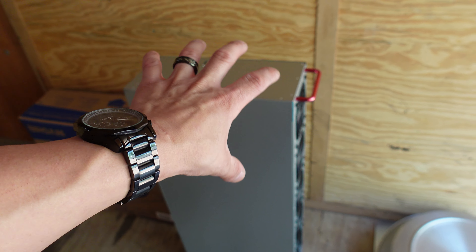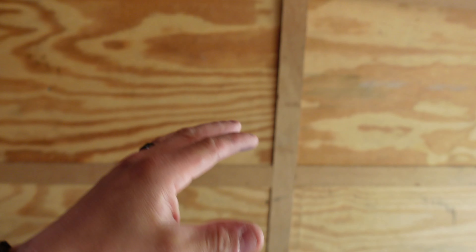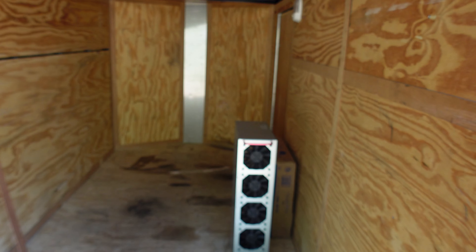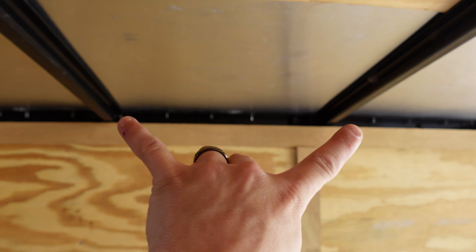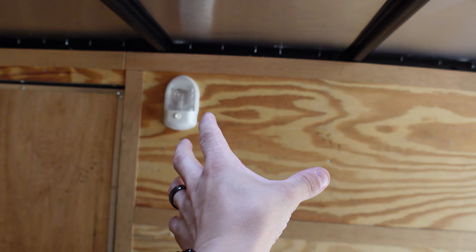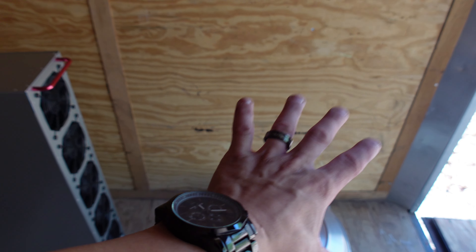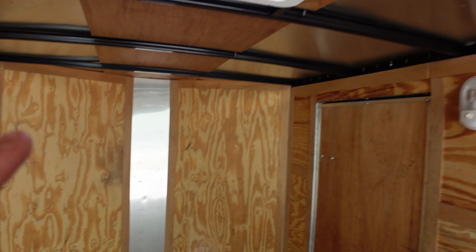You guys saw the Octo Miner sitting here - this is the perfect size to be stacked, it gets right to the top. I'm going to have 12 of them in total - I can fit about eight across and four on top. The plan is to have them between this section right here. The wall here creates an exhaust aisle where all the fans are, and this is technically the hot aisle where all the cables plug in. They exhaust straight out the back, and the gable vents on the sides feed cold air through the Octo Miners and up out through the roof.